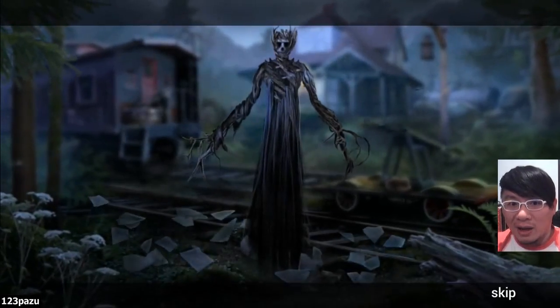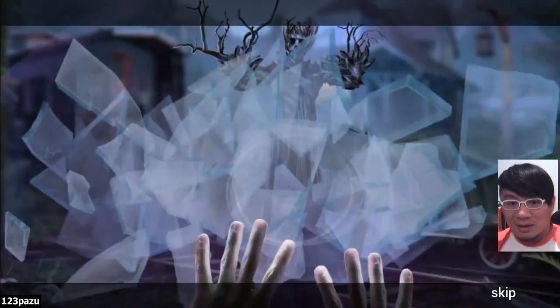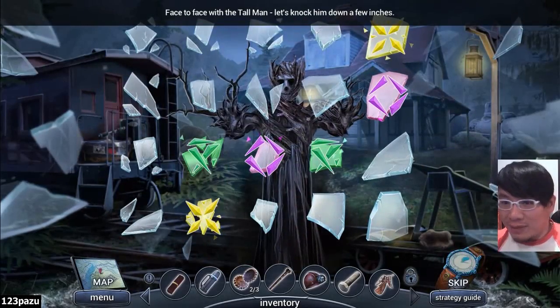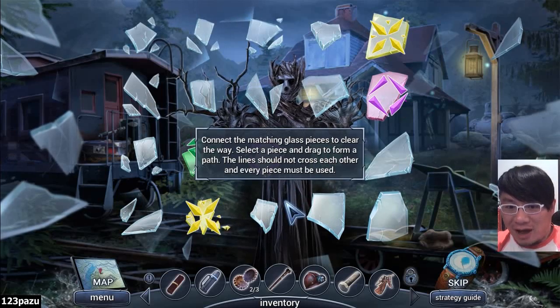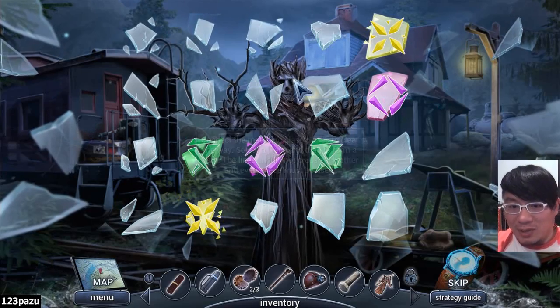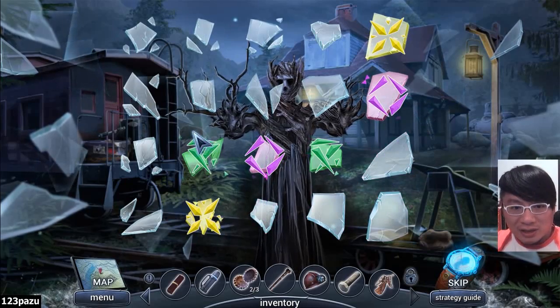Whoa! The tall man! Looks like he's got some tricks up his sleeves. Face to face with the tall man! Let's knock him down a few inches. How? Connect the meshing glass pieces — clear the way. Select a piece and drag to form a path. The lines should not cross each other, and every piece must be used. Looks pretty simple. Yeah, I think we can do it.